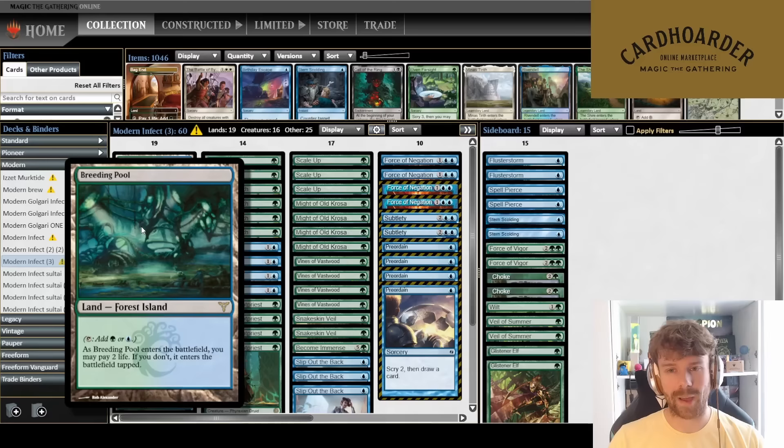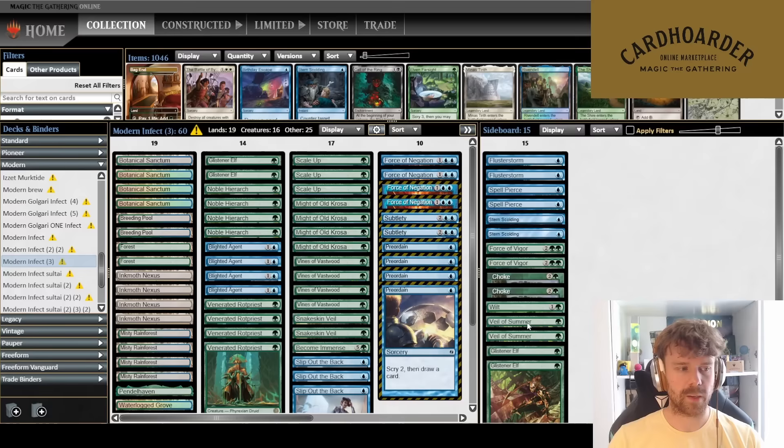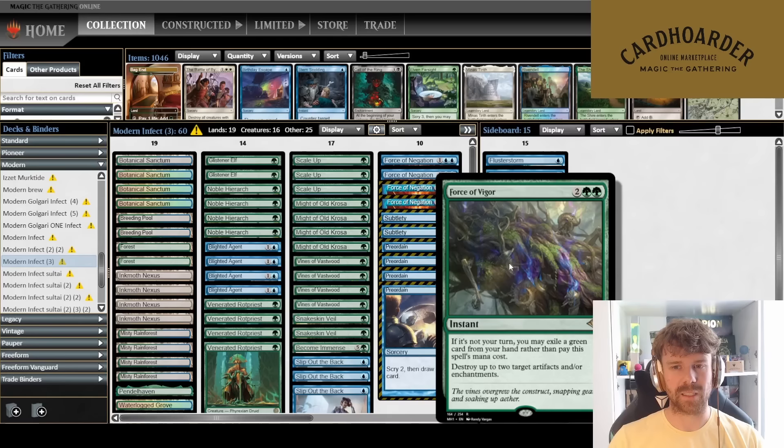I'm playing two Glistener Elves — an uptick in Tron makes them better, and Rhinos is everywhere, so Glistener Elf is good in specific matchups. In the main deck, I'm only playing two because it's the weakest creature right now — Nexus threats are much better. To finish up: I'm playing Wilt, because you can cycle it if you don't need it. Against Blood Moon decks, I hate bringing in Force of Vigor when it could be a dead card, so Wilt's cycling ability is great.